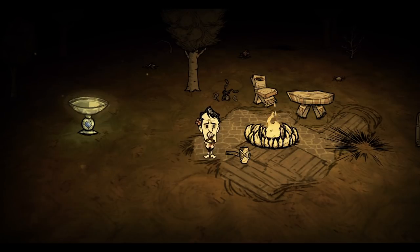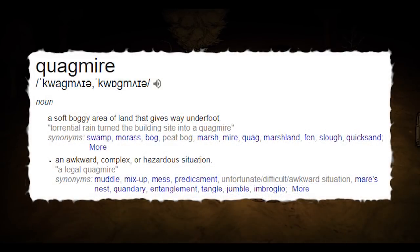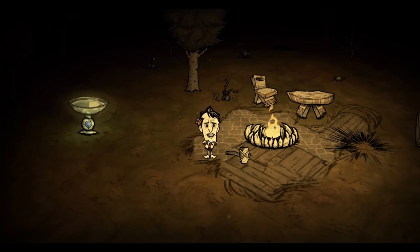Also, this whole thing has been titled Quagmire, which I don't fully understand because according to Google it means a soft, boggy area of land that gives away underfoot — so like a swamp — or an awkward, complex, or hazardous situation, which I think makes more sense, unless it's a quagmire in a quagmire. I don't know, but yeah, that's something interesting.